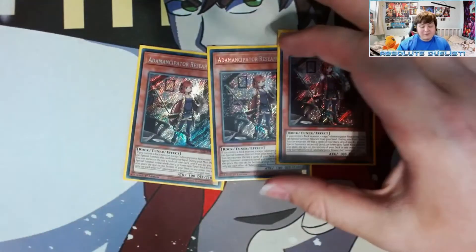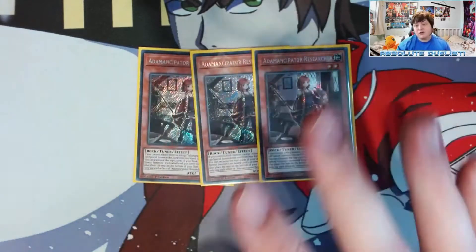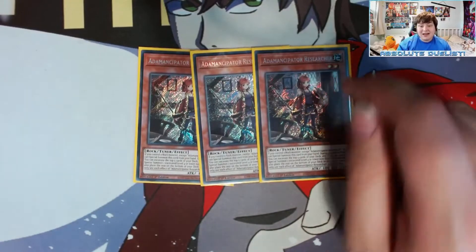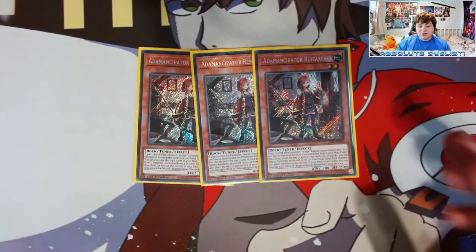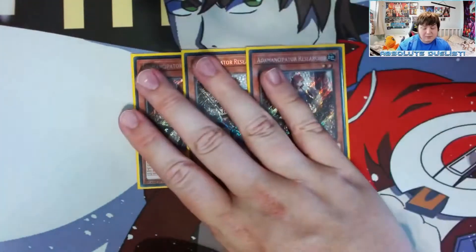Starting off, we are playing three Adamancipator Researcher. She's a free special summon if you control a rock, and she has the same effect as every other Adamancipator tuner — activate the top five cards of your deck, and if there's a non-tuner rock monster among them that is level four or lower, you can special summon it. This free special summon helps you get to your Prank-Kids Roxy's and is just an insane card.